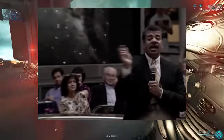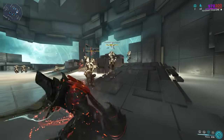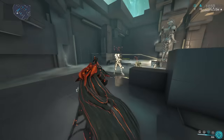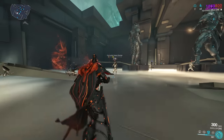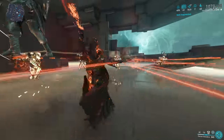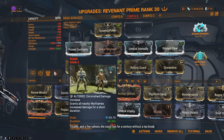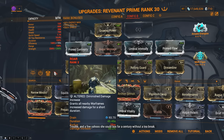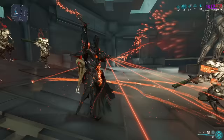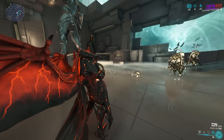Press 3 to cast on enemies and sap their life away. This damage is enhanced for enthralled enemies. Pair your 1 and 3 together to do a metric ton of damage against level cap enemies, including Thraxxus — it's a super easy way to kill level cap enemies. His 4th ability isn't that great at level cap, so if you can, subsume over it. Roar is the best option because it pairs with your 3rd ability and makes it do more damage. Alternatively you can use Xata's Whisper, armor stripping abilities, or Gloom — your choice.